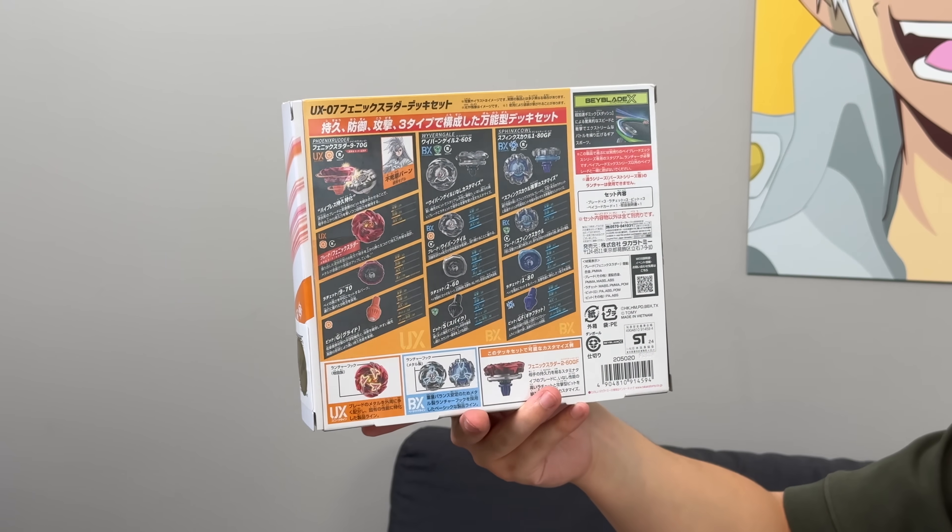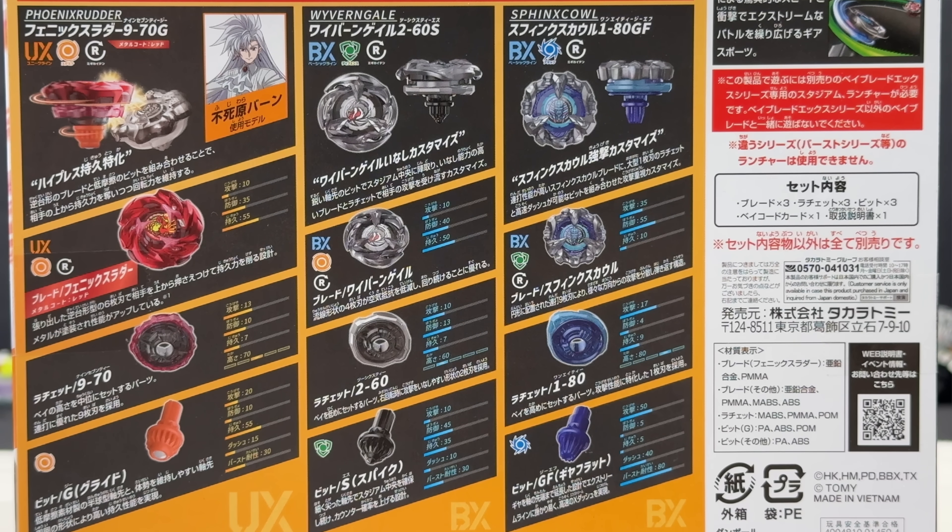Then you get your two random bays, which are also kind of cool because these two bays were locked behind random boosters or random booster selects. You got Wyvern Gale 260S and Sphinx Cow 180GF.